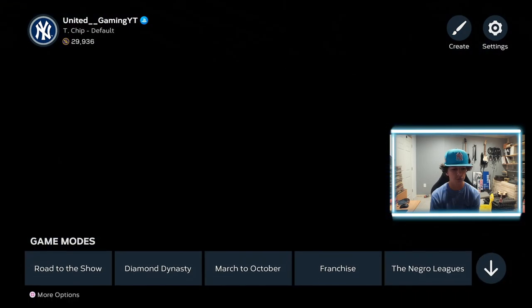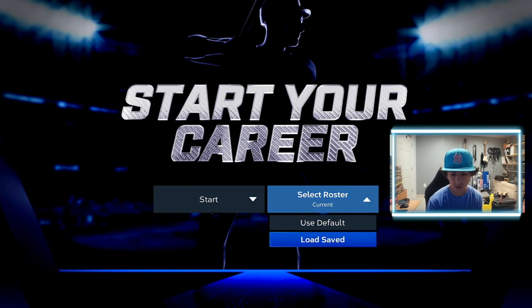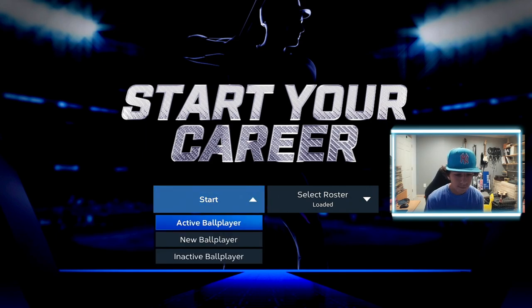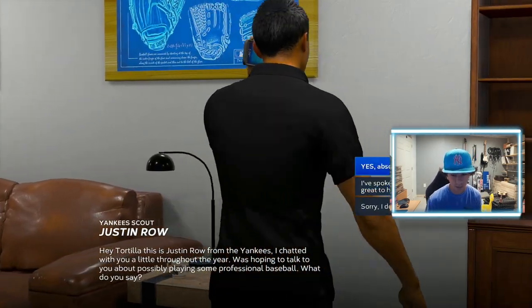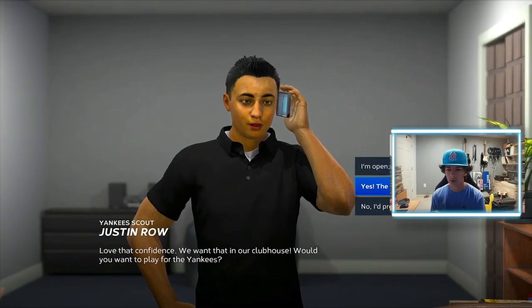Next, you want to go to Road to the Show and create a brand new Road to the Show. When you're at 'Start Your Career,' you want to select a roster — load saved roster — and make sure that you load the correct roster: the United Gaming Road to the Show XP roster. If you're not loading this roster, it will not end up correctly. We're going to start with our active ball player; it doesn't matter what kind, it just has to be a position player. So we've got Tortilla Chip here.